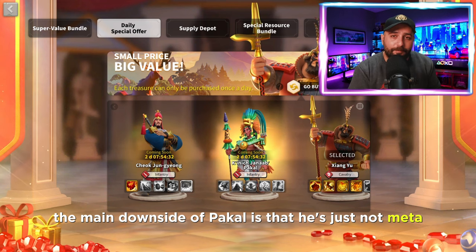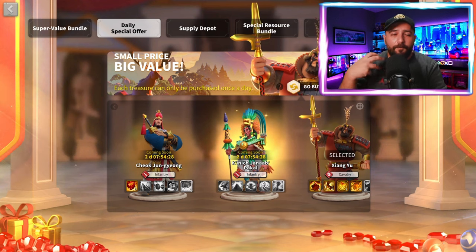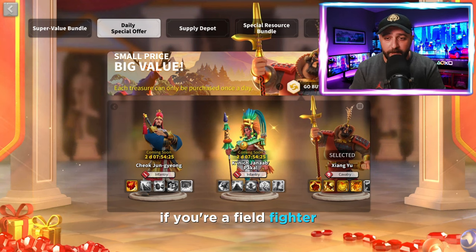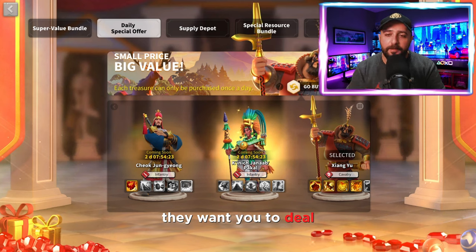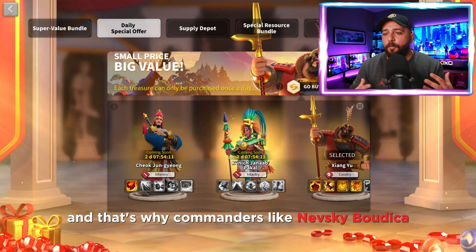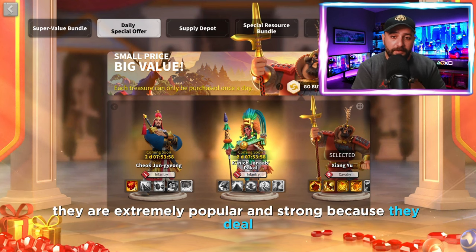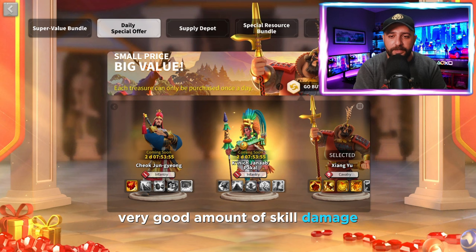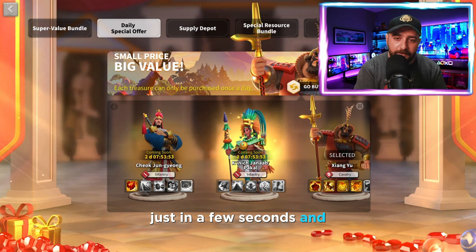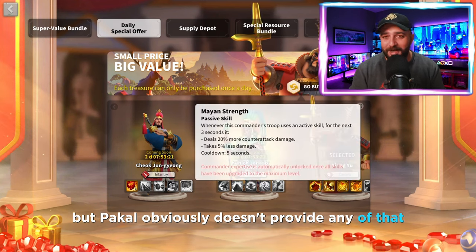The main downside of Pakal is that he's just not meta. When you're fighting on the field, your kingdom expects you to deal a really high amount of skill damage in a very short period of time. That's why commanders like Nevsky, Burika, YSG, and Zuge Liang are extremely popular and strong - they deal very good skill damage in just a few seconds, eliminating enemies a lot quicker. Pakal obviously doesn't provide any of that.